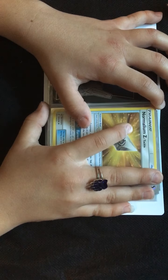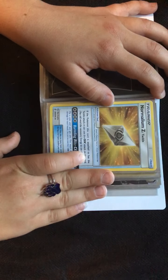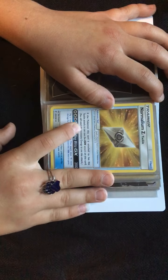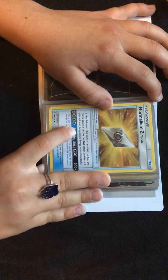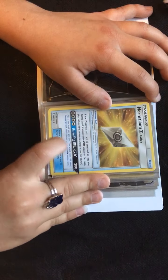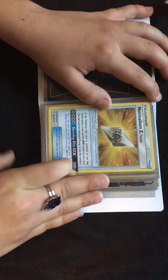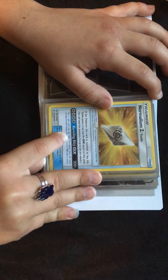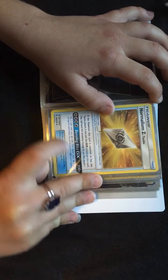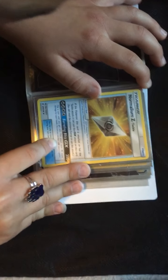Normalium Z Tackle. If the Pokemon this card is attached to has the Tackle attack, it can use the GX attack on this card. You still need the necessary energy to use this attack. Barreling Blitz GX, 200+. Flip a coin until you get Tails — this attack does 40 more damage for each heads. You can't use more than one GX attack in a game.